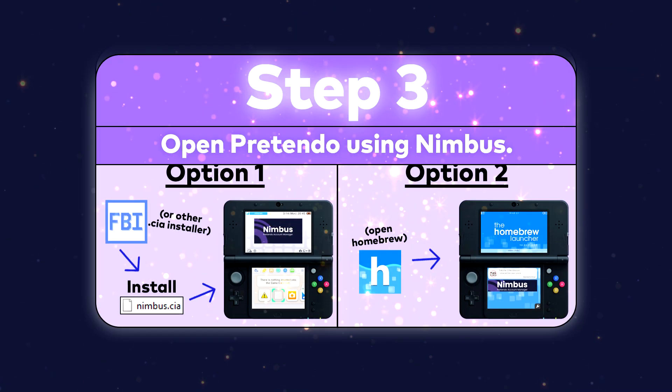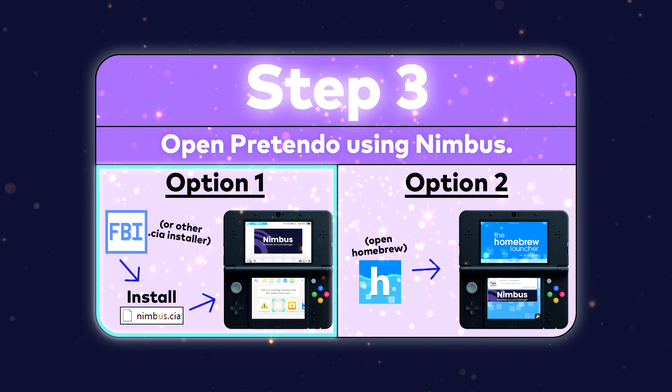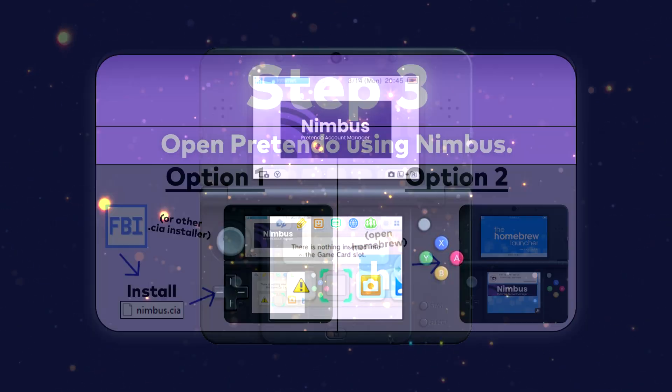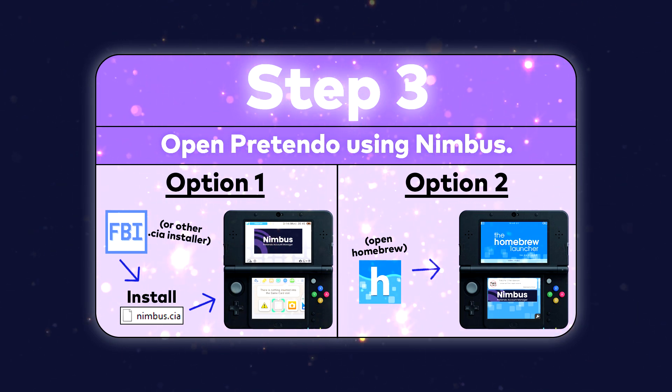Then when your 3DS boots up, you have two options. You can use FBI or a CIA installer to install the Pretendo app. Just click the CIA and you'll be good to go. Now if you only have the homebrew launcher, just click homebrew launcher and then click Pretendo.